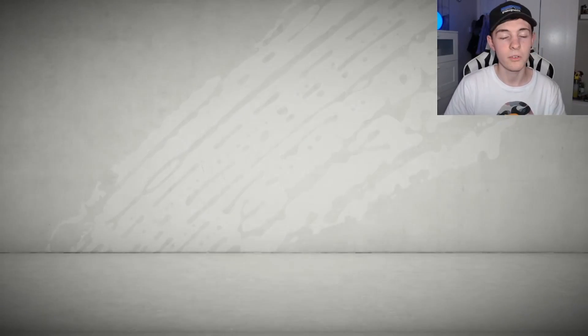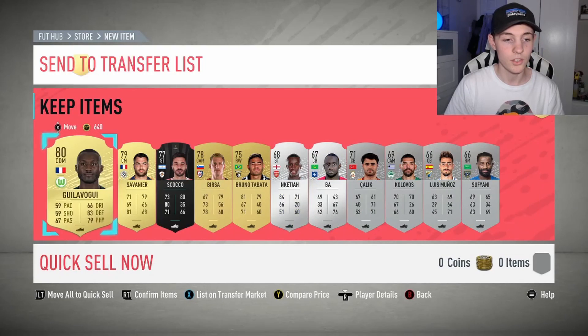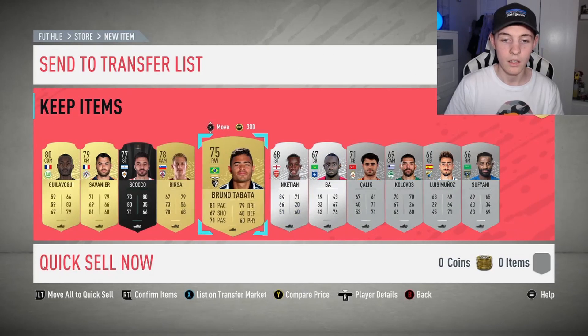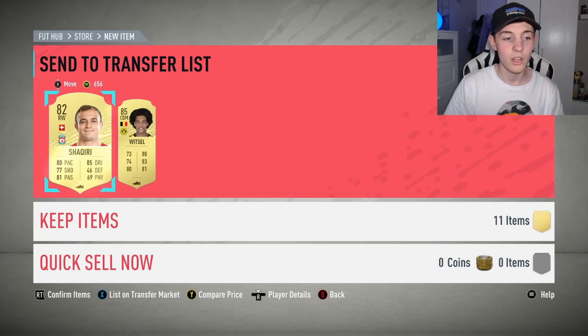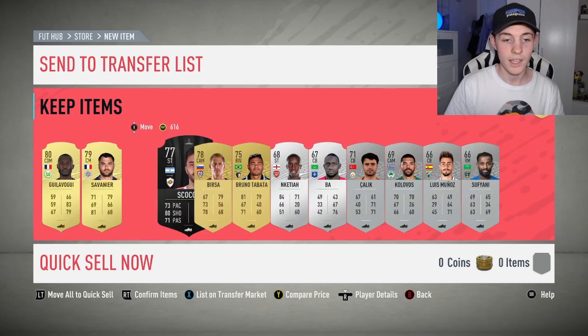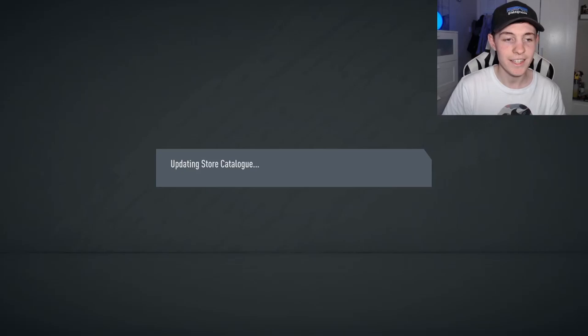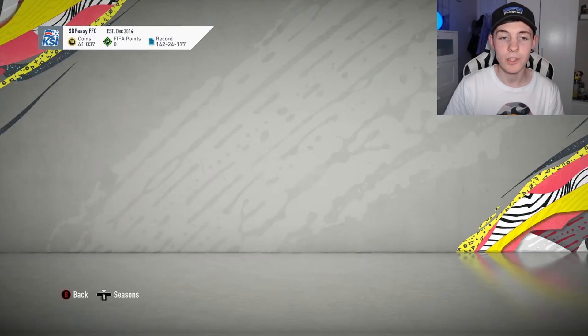We'll open the Prime Electrum Players Pack as well to see who we can get. We got Veratti so we got a walkout back from the packs - very decent. That Shaqiri will probably sell because there's an SBC - we'll stick him up there and see what he goes for. There we have it - Saul has been completed, that is the cheapest way in my opinion to do this card.